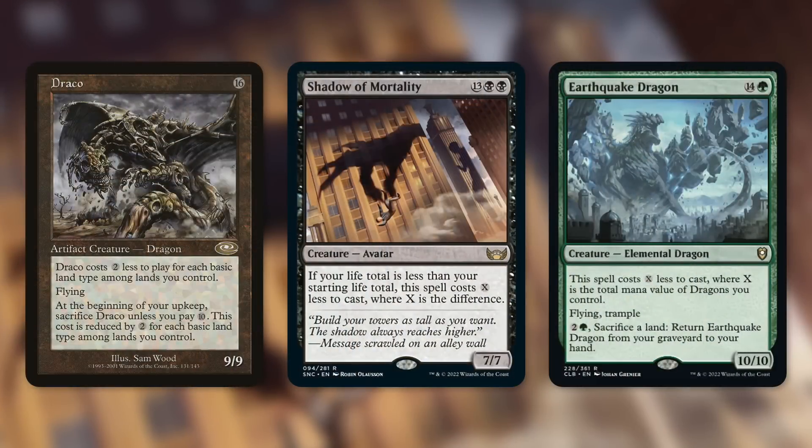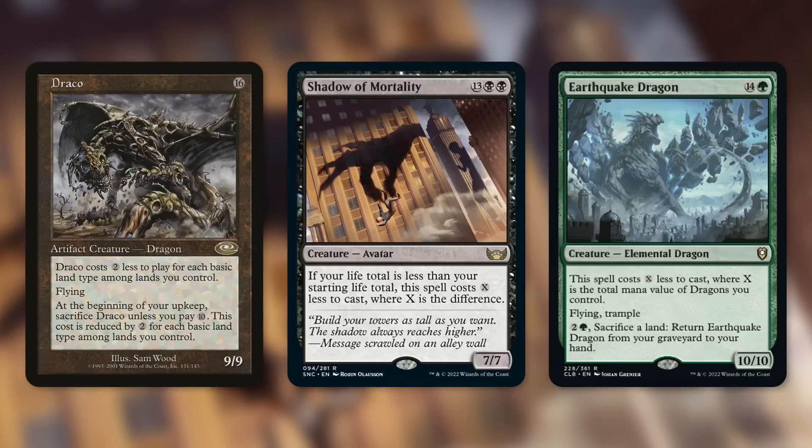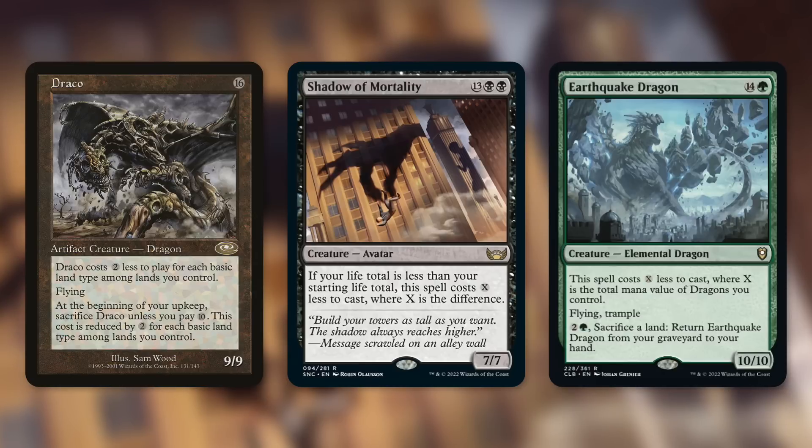Let's jump into somewhat similar cards to this one. First, the original massive converted mana cost creature — and I think this is actually the largest mana value out of any card in Magic's history, non-silver border anyway. Draco at 16 mana — I don't think anything else has gotten there yet. 12 is a ton, and 16 is even more. This was kind of the blueprint for the original massive creature with an absurd mana value.